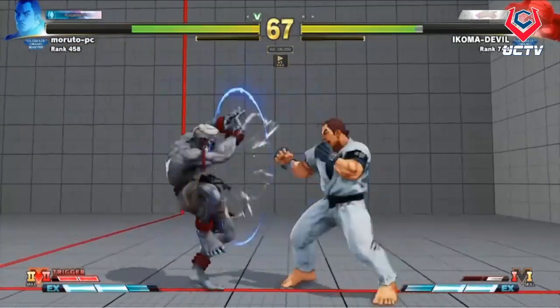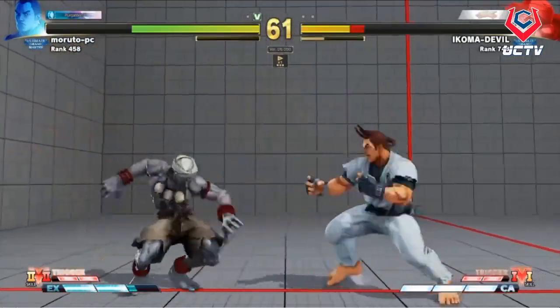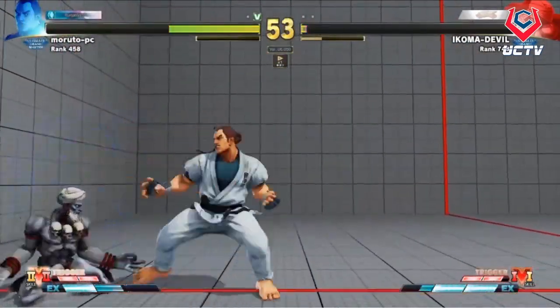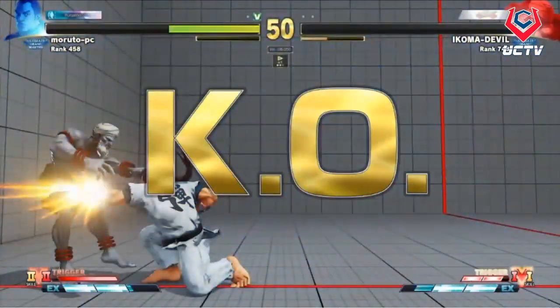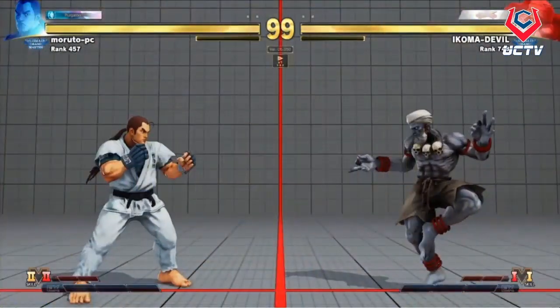Stand jab into crouching strong — he confirmed. Crouching strong is plus one and stand roundhouse is 13 frames, so that was a big stolen turn. As the defender you really have to look out for not just which sequences make him plus, but also when he's actually canceling V-Skill 2. You can only do button into V-Skill 2 into button once per sequence, so keep your eye on that. As Dan a lot of the stuff he's doing isn't very damaging, but when you get where you want to be, you press buttons more than anybody else.